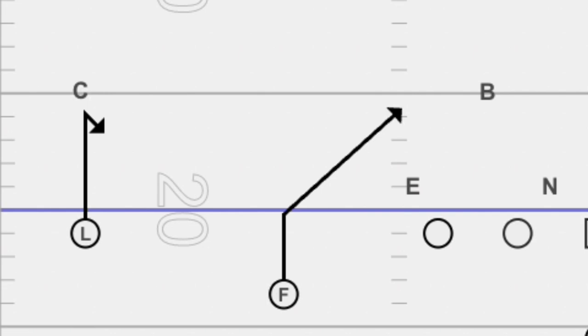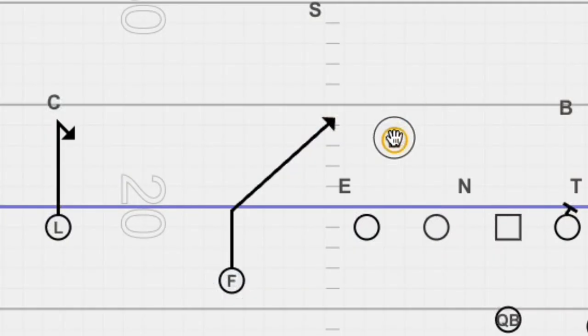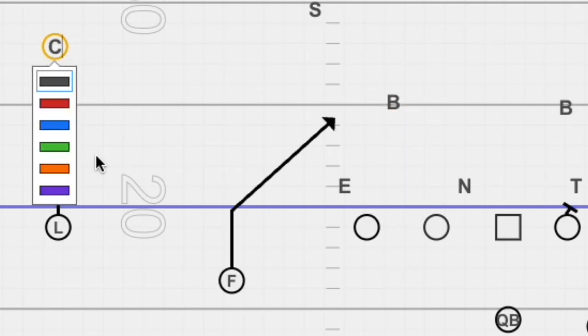Now here it is — here's the progressions. Pre-snap, you're either looking to hit the hitch or the slant first. The slant is the hot when the linebacker looks like he's blitzing. The hitch is when you just have it. So if this man right here blitzes, you're going to hit the hot slant. If this cornerback is back, you're going to hit the three-step hitch.